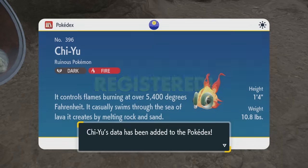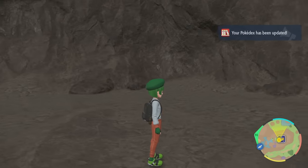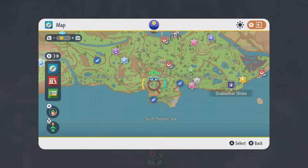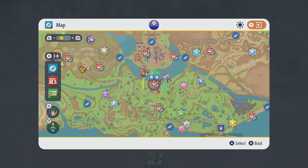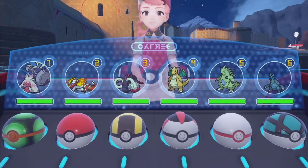It controls flames that burn over 5,400 degrees Fahrenheit and casually swims through seas of lava it creates by melting rock and sand. Holy shit, that's pretty hardcore. I'm thinking all of these Ruin quartet Pokémon are going to be shockingly strong. Even the snail — its ability lowers the attack of everything just by existing on the battlefield. It's kind of like Intimidate, but I think if they switch it still affects them, which is very interesting.